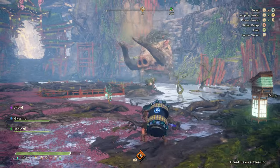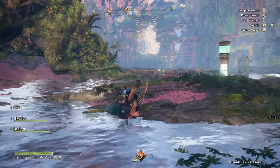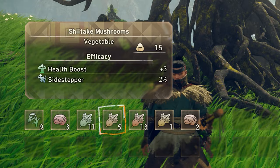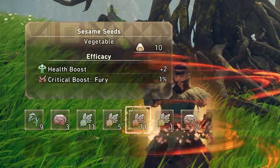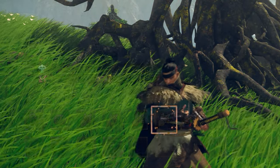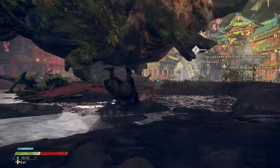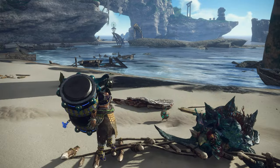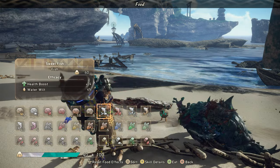The most common mistake I see from online players in the beginning stages of Wild Hearts is they always forget to eat. Eating food items that you pick up when exploring will grant buffs to your character like increasing maximum health and defense or increasing attack stats. You should always eat until your character is full before every fight. Press left on the d-pad to open up your backpack and choose some food items to eat before you set off on a hunt.